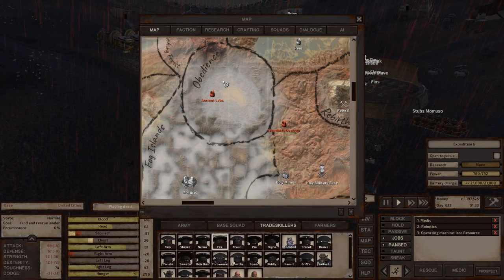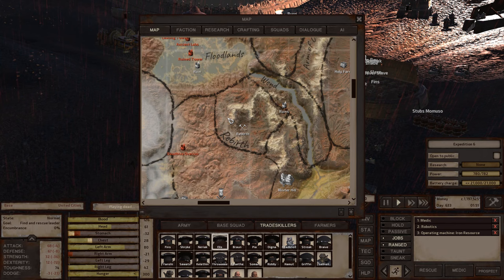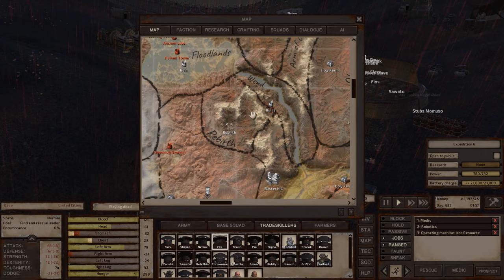Obedience is another dead environment zone — I wouldn't recommend building there, and iron and copper are non-existent. Rebirth is Holy Nation territory where the Mines of Rebirth are. Checking the environment: dead — zero percent arid, green, or swamp. Can't grow there whatsoever, and iron and copper are basically non-existent. I'm not sold on Rebirth.